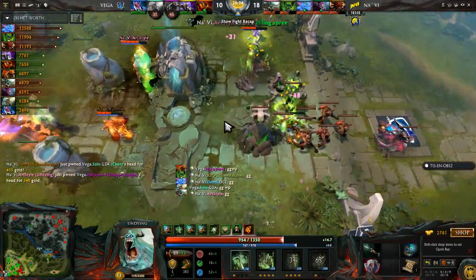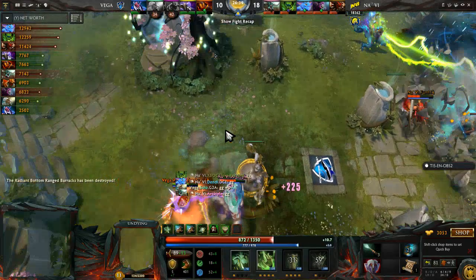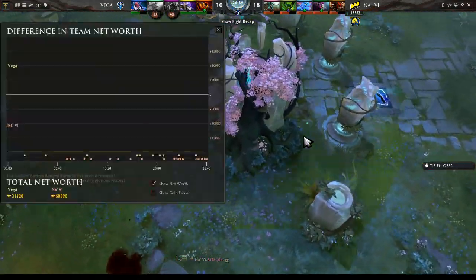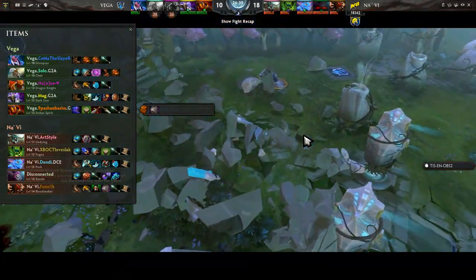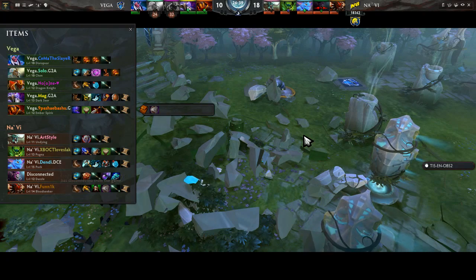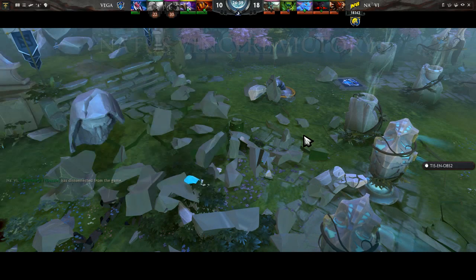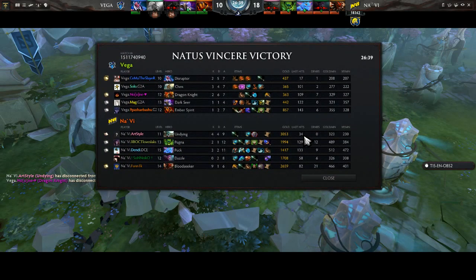18 to 10, 27-minute GG — that was just brutal. I really gotta say Dendi is the MVP of this game — all of his initiations were on point, the supports did their job, Artstyle dropped the tombstone effectively. There was that one fight bottom where him and Suneco single-handedly kept Pavost alive.